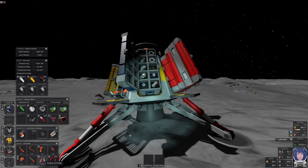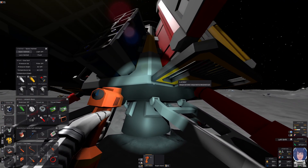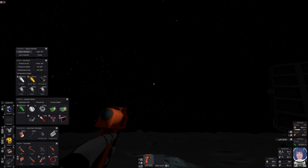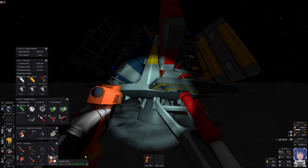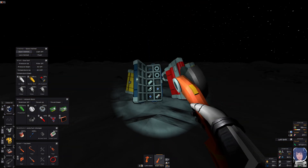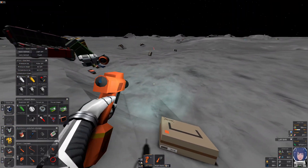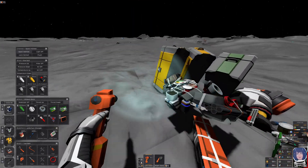Here we have our tools, and if you pick any tool and point at a thing that can be affected by it, you will see a tooltip. Here we see angle grinder is required to deconstruct. We're currently having a solar eclipse. You can also deconstruct individual chests, though that's not advisable at the beginning when they're still full.